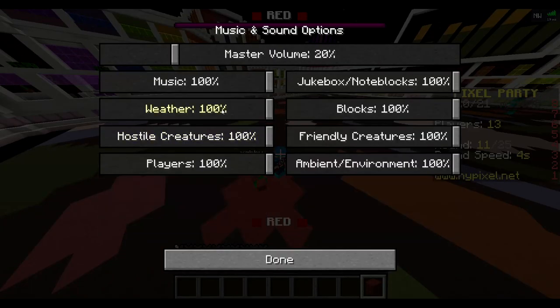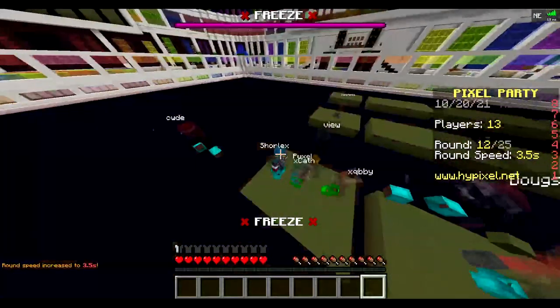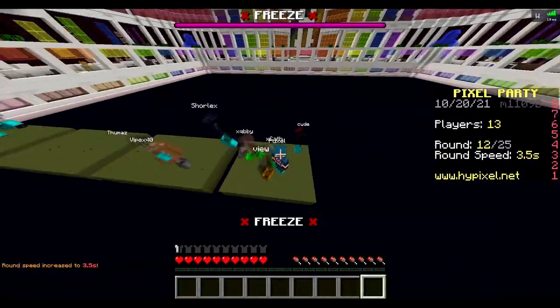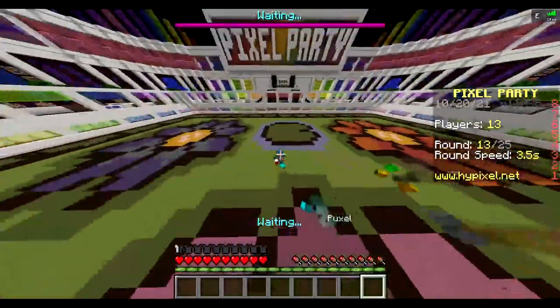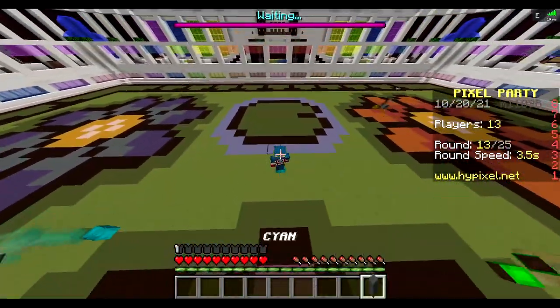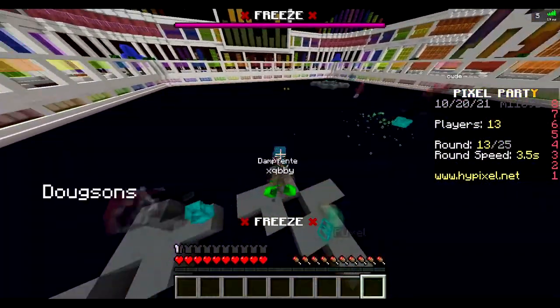Why is my Minecraft music on? Stand on lime? Bait someone? I've been trying to stand on the wrong color and see if someone will follow me. It hasn't worked yet, but I just gotta wait for the right person in the right situation. It'll happen.